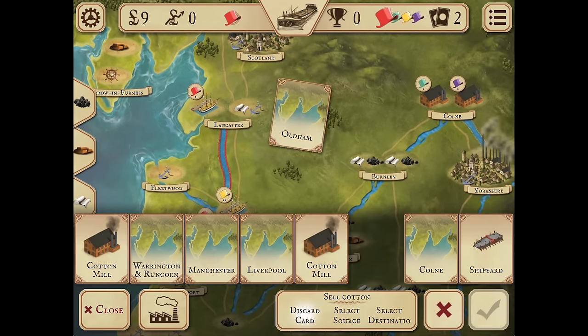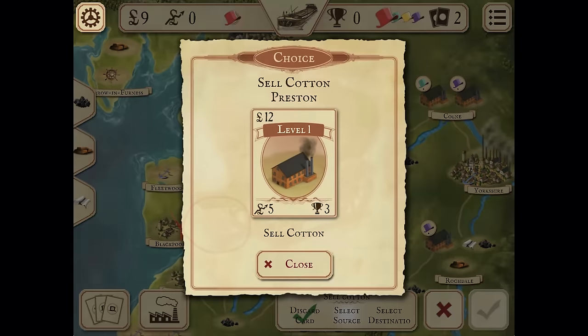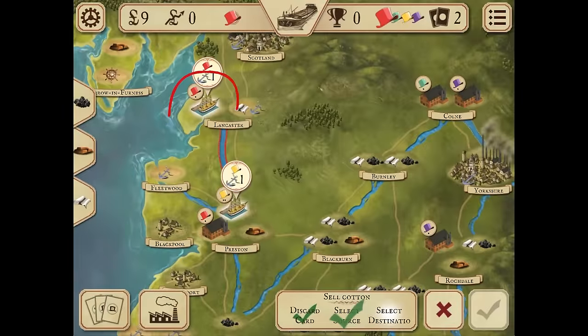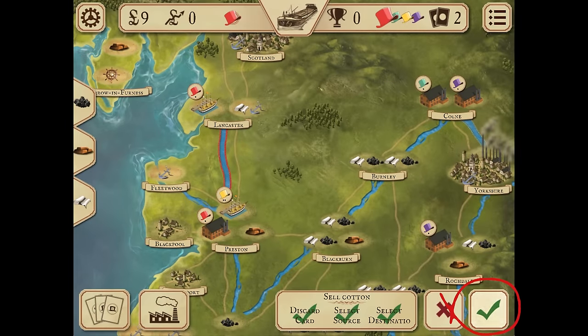Discard any card. Select a cotton mill from which you want to sell the cotton. Select the port to which you want to sell the cotton — you can sell to a port or for export. Selling for export does not require a port but may bring lower income, so sell the cotton to the port. Confirm the action.